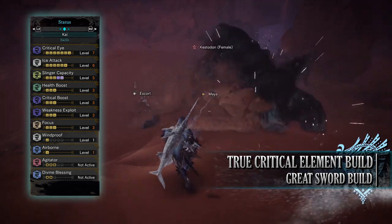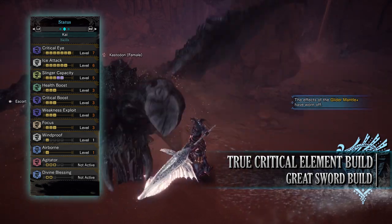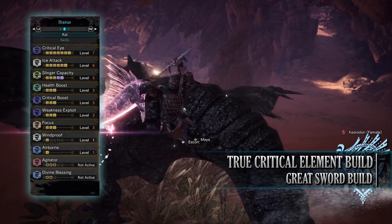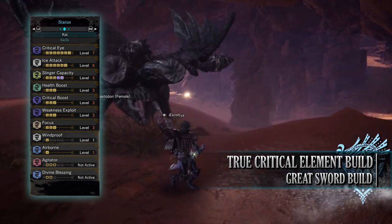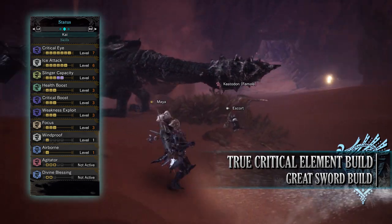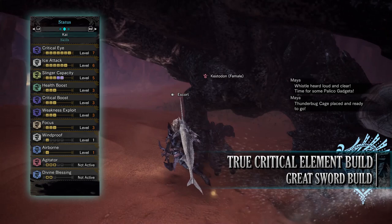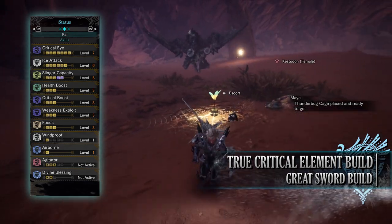As for the skills, you'll have Critical Eye level 7, Ice Attack level 6 (increasing the ice rating and damage), Slinger Capacity level 5 (a byproduct of the gear, but increases slinger ammunition capacity), Health Boost level 3, Critical Boost level 3 (remember Critical Boost only increases the raw attack portion of attacks, not the elemental portion), Weakness Exploit level 3, Focus level 3, and Windproof level 1 (a byproduct of the gear, helping resist minor wind attacks). You'll have Airborne level 1, and when wearing Mantles, Agitator level 3 — which kicks in when a monster becomes enraged, increasing raw attack and affinity — and Divine Blessing at a potential level 2.